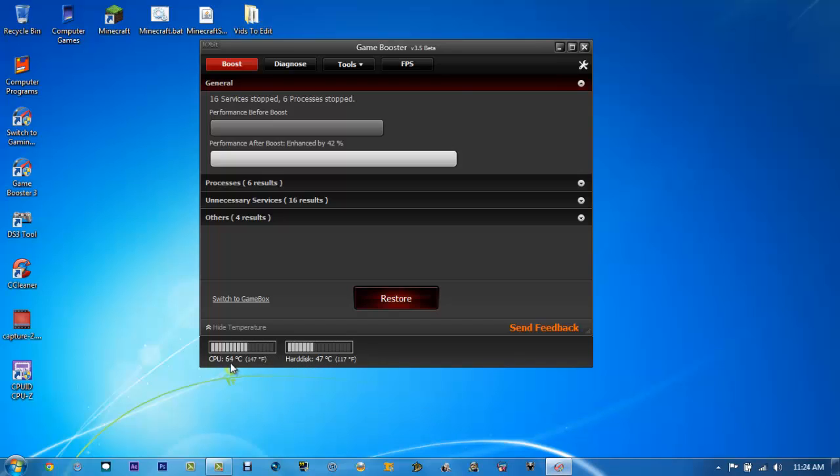As you can see, my CPU's processor is 147 degrees Fahrenheit. It is usually around 40 to 50 degrees Celsius at its lowest.